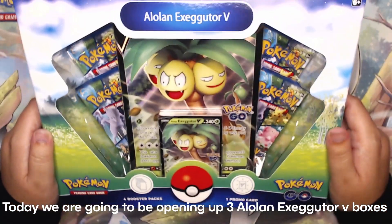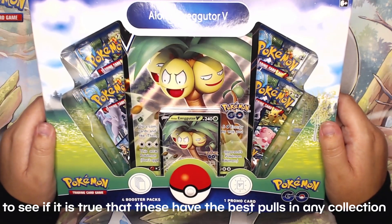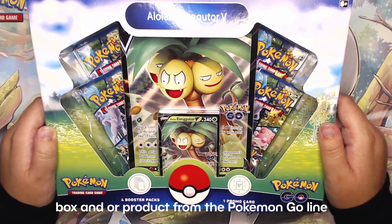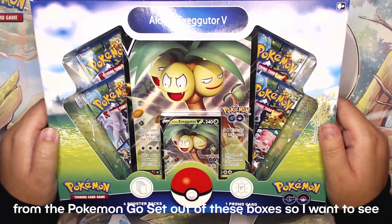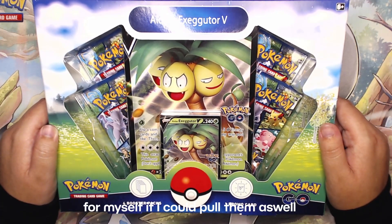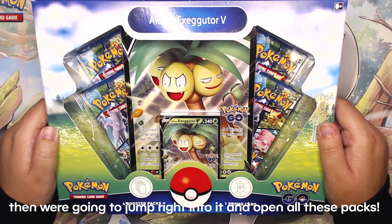Today we are going to be opening up three Alolan Executor review boxes to see if it is true that these have the best pulls in any collection box or product from the Pokémon GO line. I've seen multiple videos of people pulling amazing cards from the Pokémon GO set out of these boxes, so I want to see for myself. I'm going to open up all these boxes really quickly and then jump right into opening all these packs.